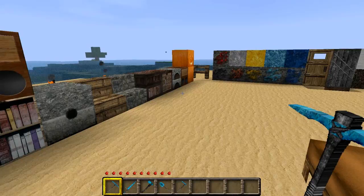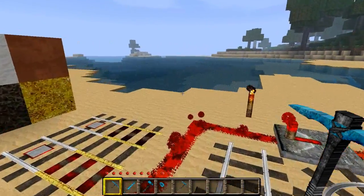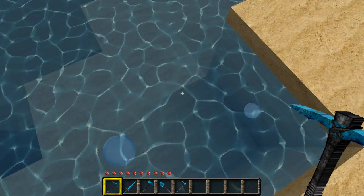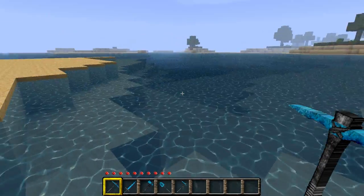From afar it looks a little bit weird, but I'd like to show you an example here. If we walk up to the water and just look at it — look at how good that looks. You cannot tell me that that water does not look really, really good.